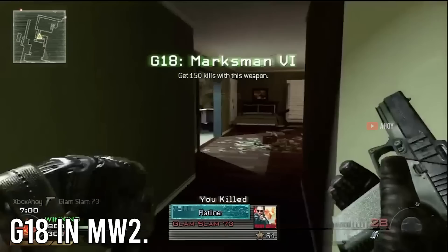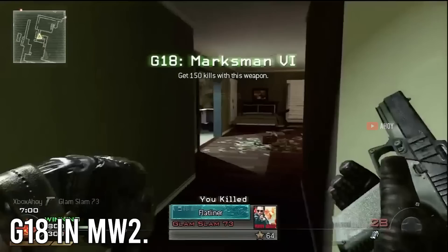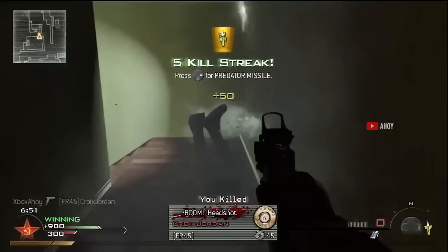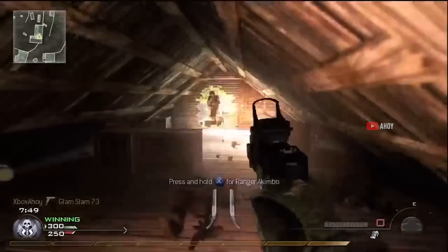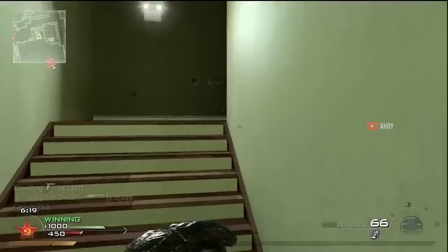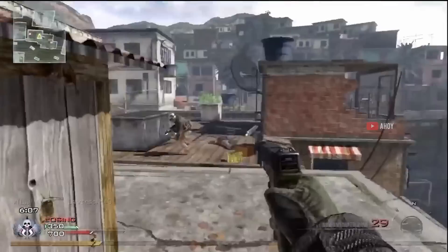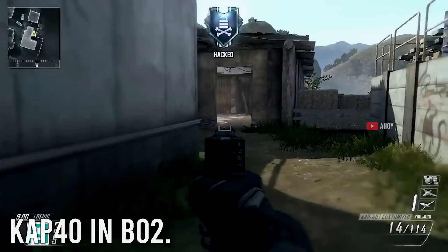At number four, the G18 in Modern Warfare 2 (2009) — the original CoD bullet hose. It was insane. It came with a 33-round mag by default, 50 with extended mags, and fired at 1100 rounds per minute, needing only three shots to kill with Stopping Power. Yes, the recoil was ridiculous, but a lot of people compensated by running it in akimbo form with Steady Aim Pro, running around without ever needing to aim. It was some of the most ridiculous weaponry ever seen in MW2 — and that's saying something.